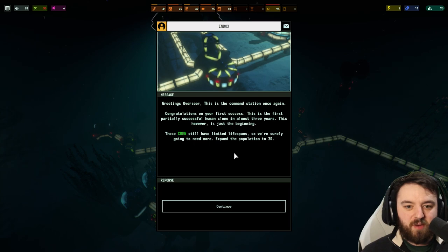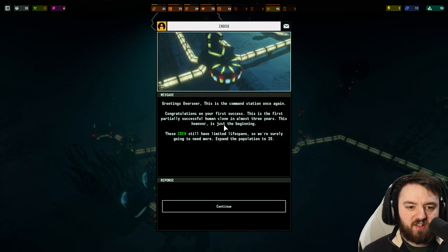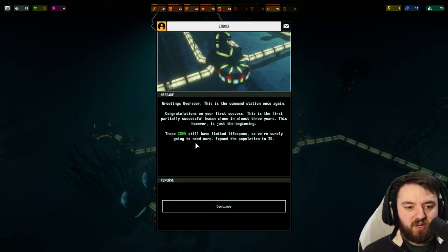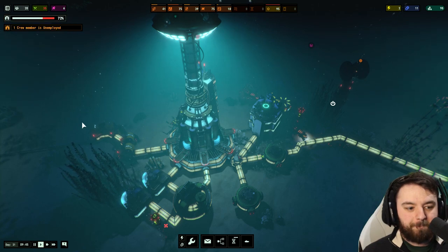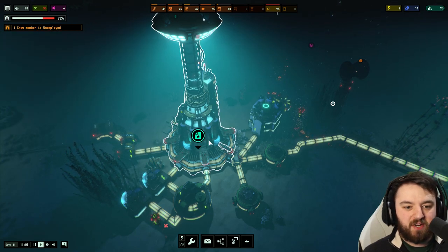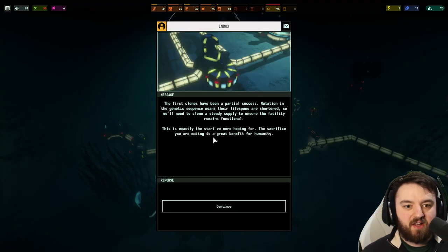Greetings, Overseer — this is the command station once again. Congratulations on your first success. This is the first partially successful human clone in almost three years. This is just the beginning — these crews still have limited lifespans, so we're going to surely need more. Expand the population to 20. We're already at 20 — so we completed that right away! See, it's because the clone was successful but we got the extra four crew members from that other task.